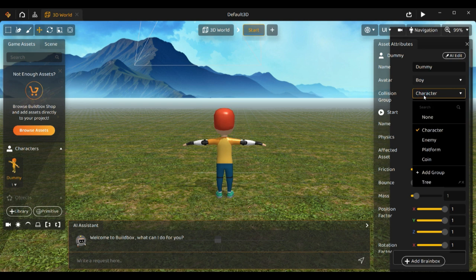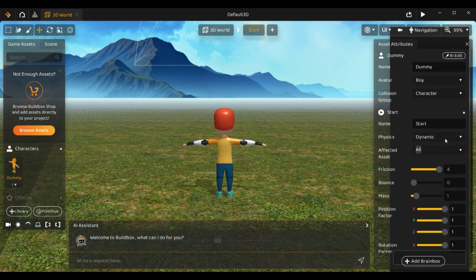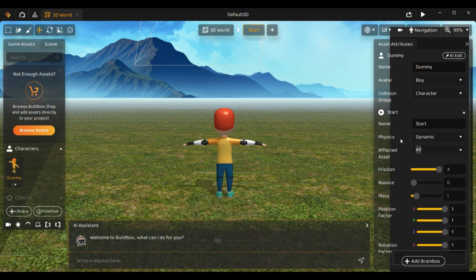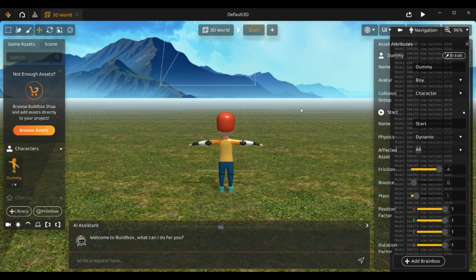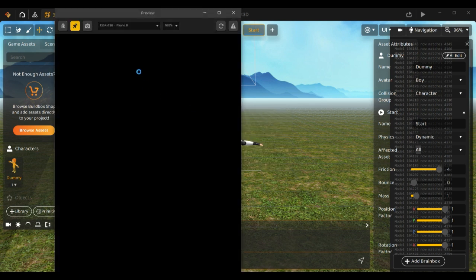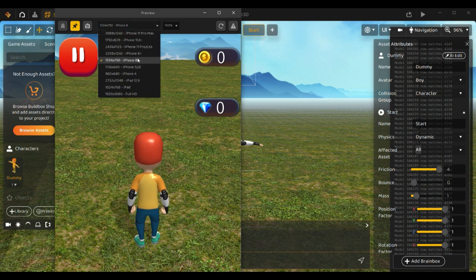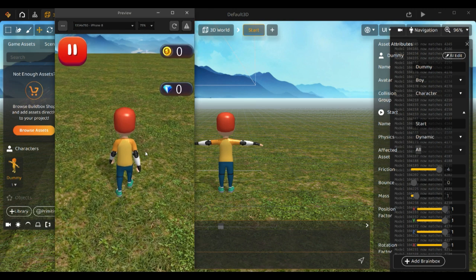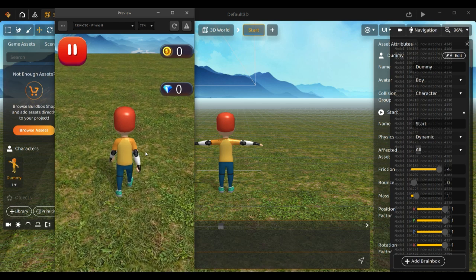The collision group is set to character, but you can also change it to enemy, platform, or coin. Let's go to the preview to see how the game plays at the moment. We get the iPhone 8 view — that looks okay. You can see the character walks and can jump.